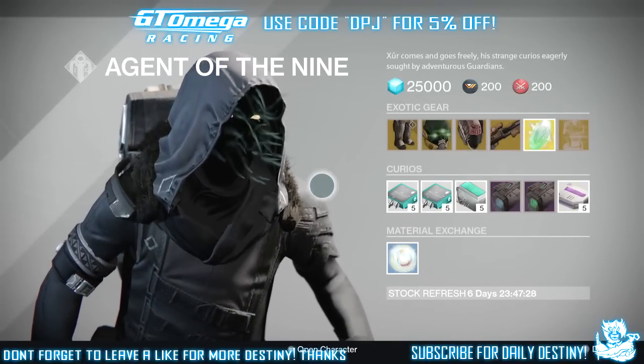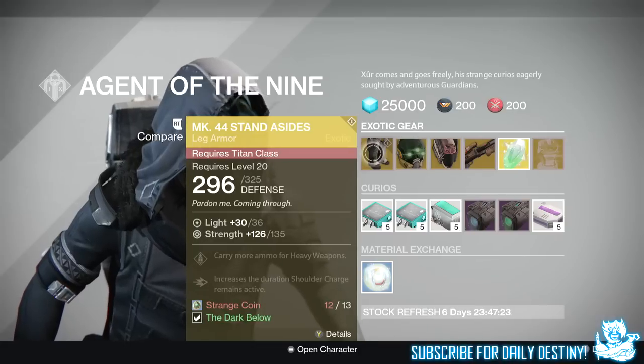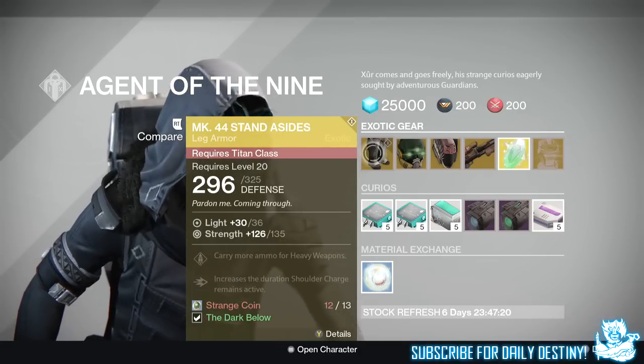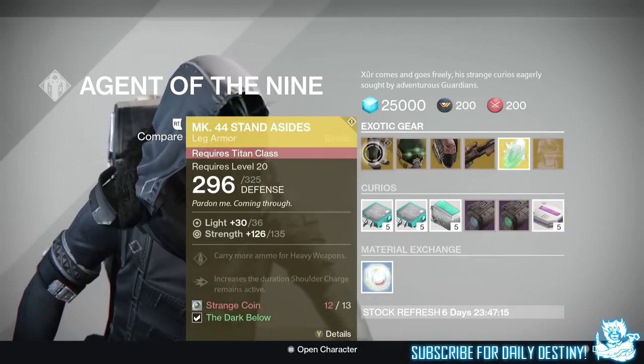For the Titan, he brings the Mark 44 Standard Sides — these are exotic leg armors offering 135 Strength, carry more ammo for heavy weapons, increases to duration, and Shoulder Charge remains active. These will cost 13 Strange Coins.